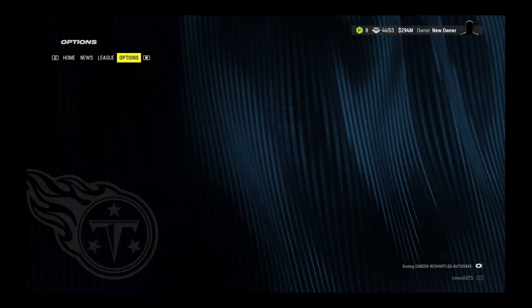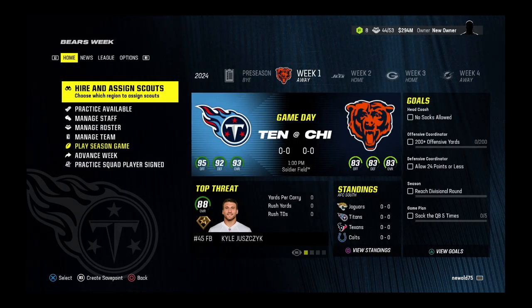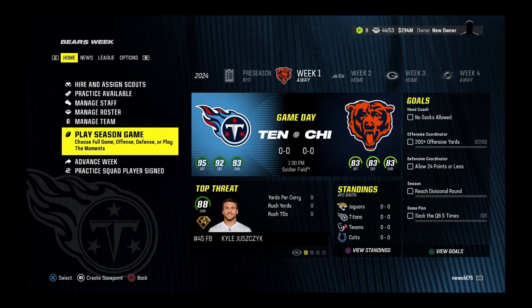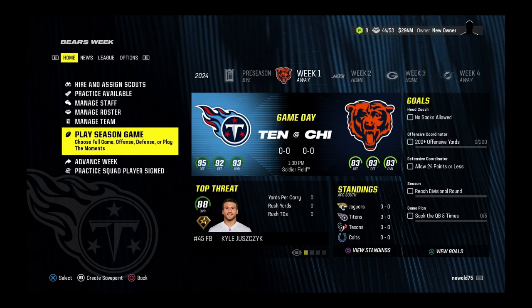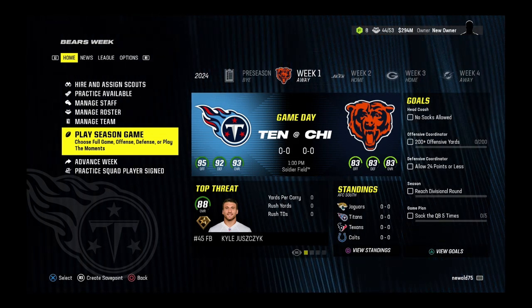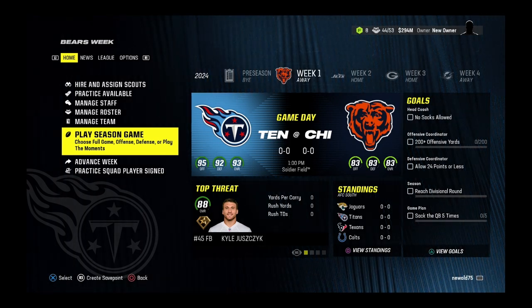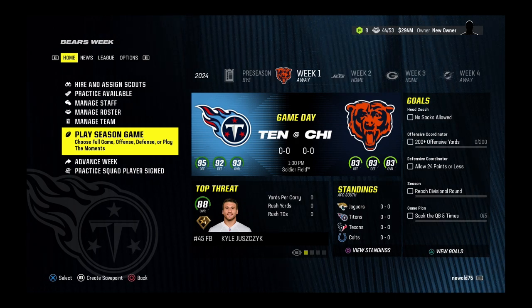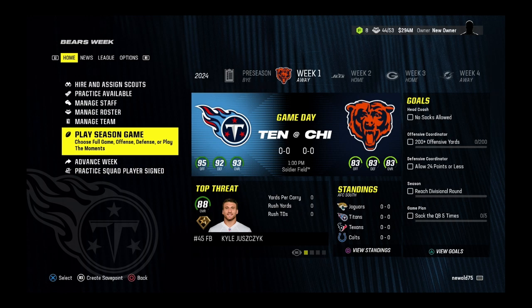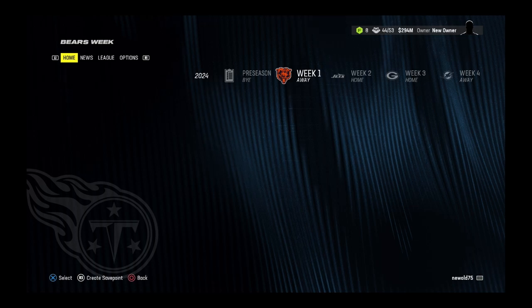Feel free to skip this intro if it's boring you — this is for informational purposes. Now I'm going to go into the game. The Bears are actually built pretty good for a team that's won a Super Bowl. Most teams that have won a Super Bowl don't rank as high as the Bears do. But that's not going to help them — the Titans are the Giants on the field. Theoretically, they should blow the Bears out of the water.